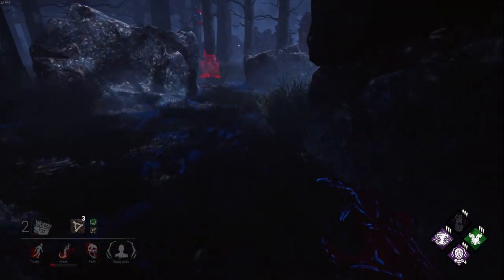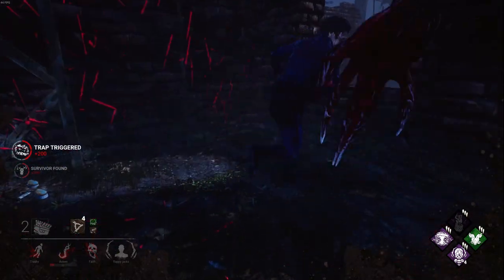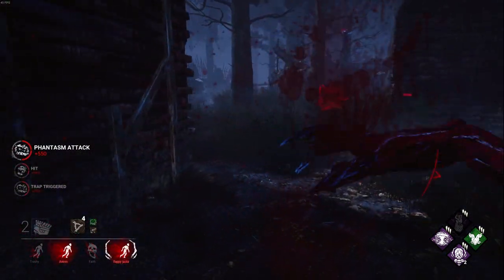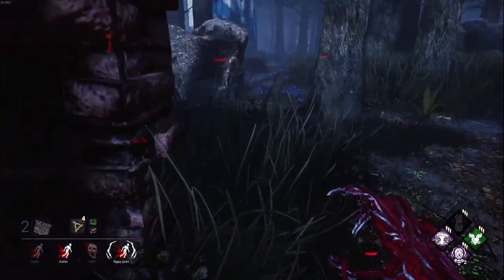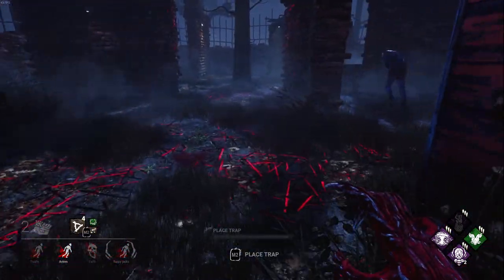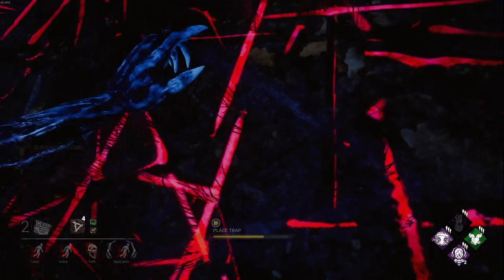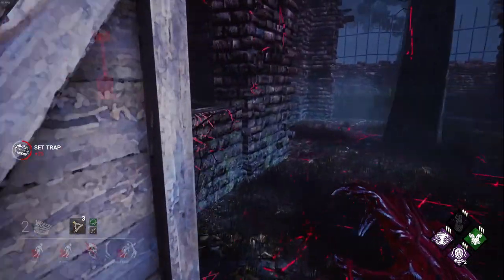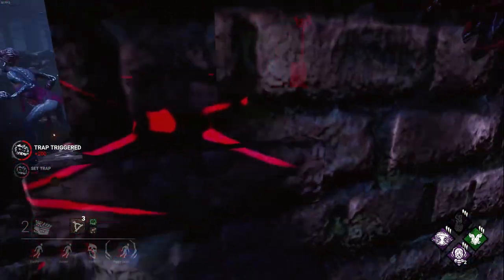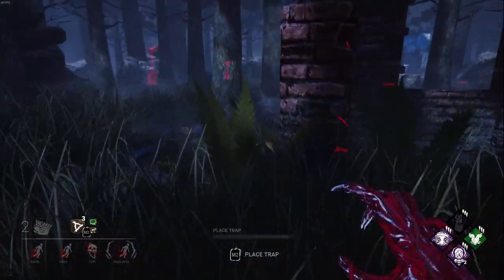If a survivor ends up triggering a trap but not running or vaulting, you're going to want to decide when to teleport — but avoid teleporting right away. They're waiting for you to teleport so they can vault away, or waiting for the phantasm duration to end so they can run. But if you wait before teleporting, you are the one dictating when they vault and you can prepare yourself accordingly.